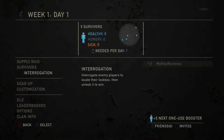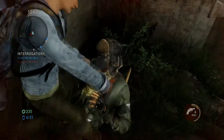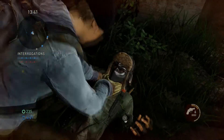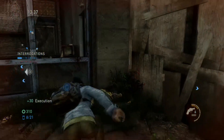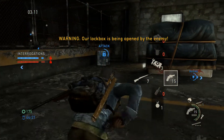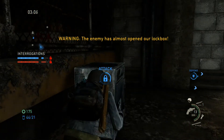Then we have Interrogation — probably my most favourite mode. You have an unlimited amount of lives; however, you'll still need to be very careful, because if you get downed, you could get interrogated by the enemy. After so many successful interrogations, the enemy lockbox will appear where you'll have to open it. Whichever team opens their enemy's lockbox first wins the game.